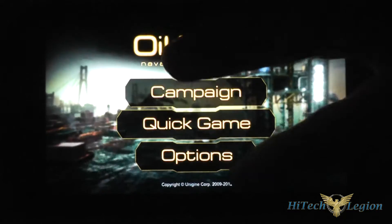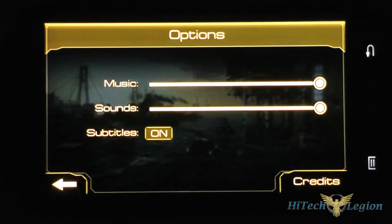Going back, under options we have adjustments for the music volume, sound volume, as well as a subtitle on or off button that allows you to turn the subtitles on for the cut scenes included in the campaign mode.